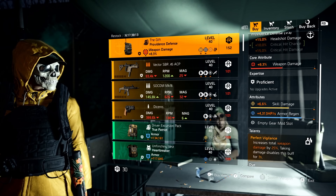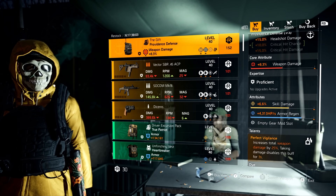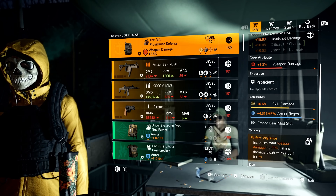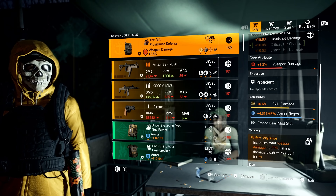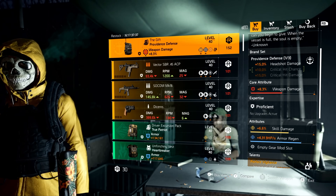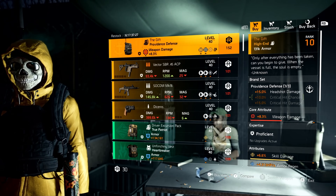It sucks because The Gift is a PvP exclusive named item. The only way to get this backpack with Perfect Vigilance is through the Dark Zone, Conflict, or named item caches. If you're nasty and go into Descent, you could get a reconstructed cache and get this as a blueprint so you can craft it whenever you want. What I would say is you could easily just recalibrate that skill damage off for crit chance, and then optimize the rest of this build — but remember, you would have armor regen there.